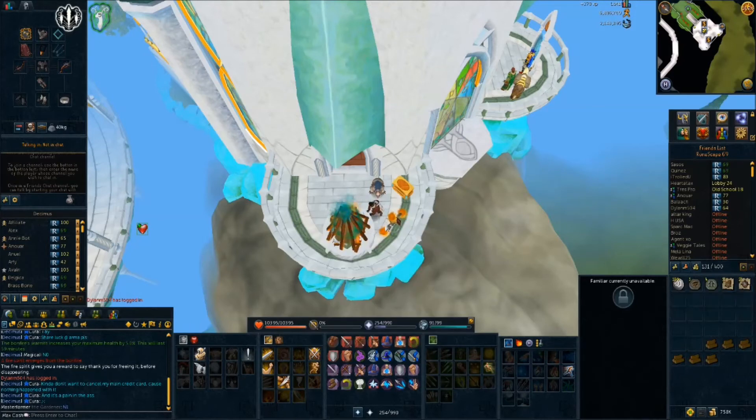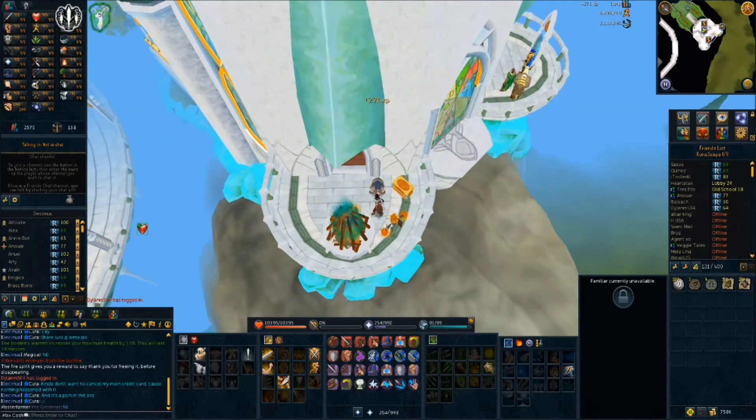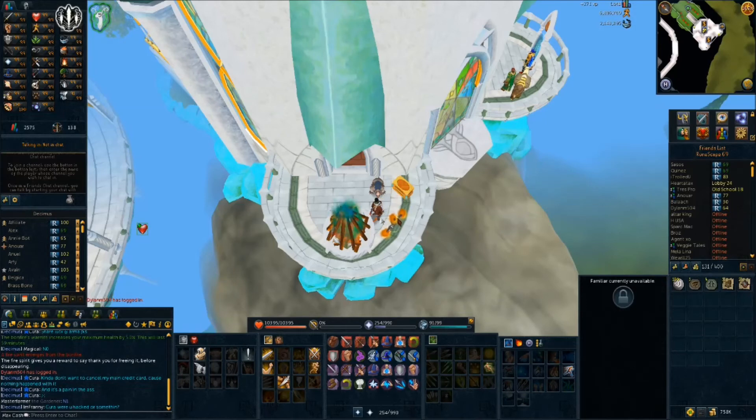I'm probably going to go for the bow because I do have the void helm but I do not have the void mage helm. Now I'm going to cut into the gains I've made over the last week — it's going to be mostly pictures of things I've gotten at Bandos and some skilling things. One thing I forgot to screenshot is that I passed 40 million attack XP, which is pretty cool since I'm going for 120 — the cape does look awesome. That's 40 out of 104 mil for attack done.